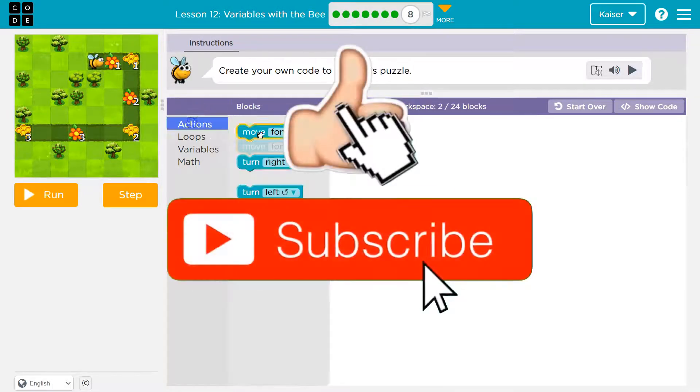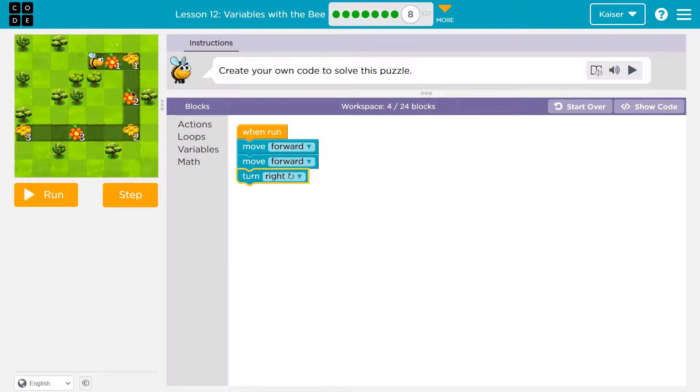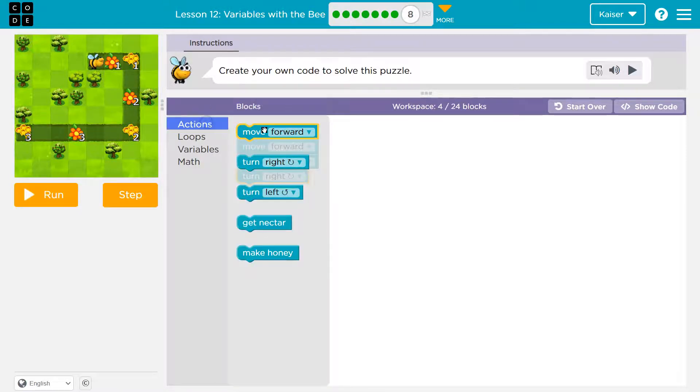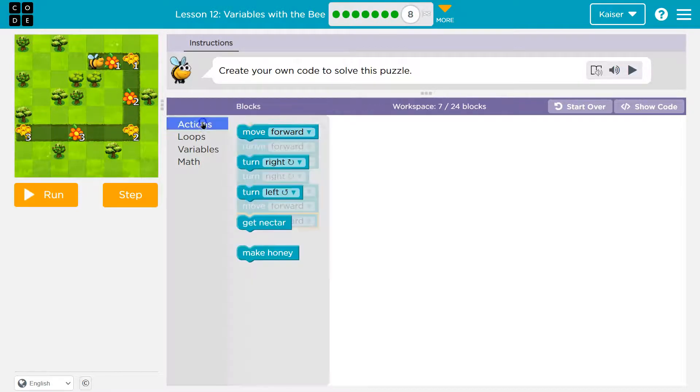Move forward once, move forward twice — that'll get me to the edge at least. And now I would turn right. Then I'm going to move forward one, two, three, four.